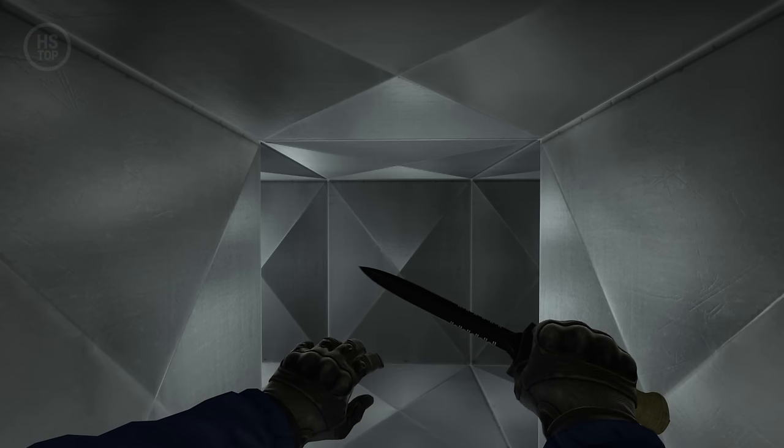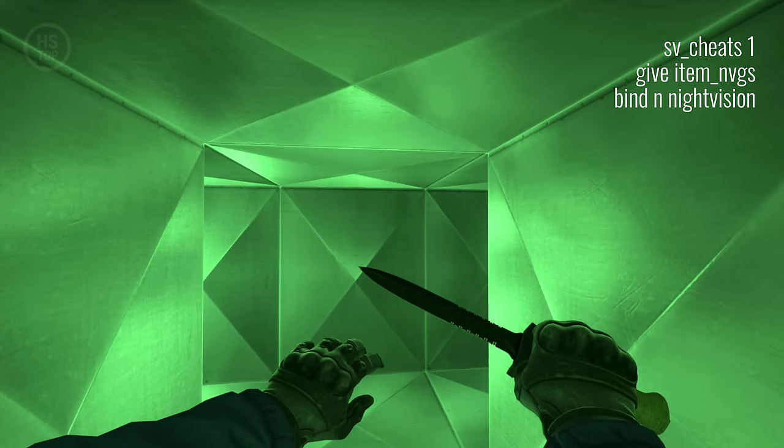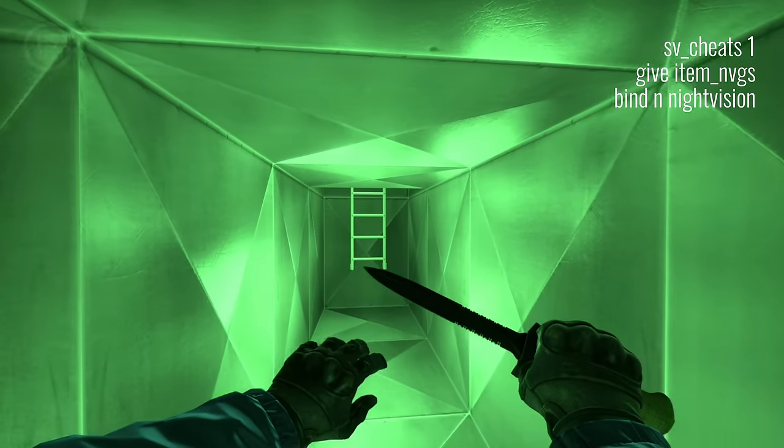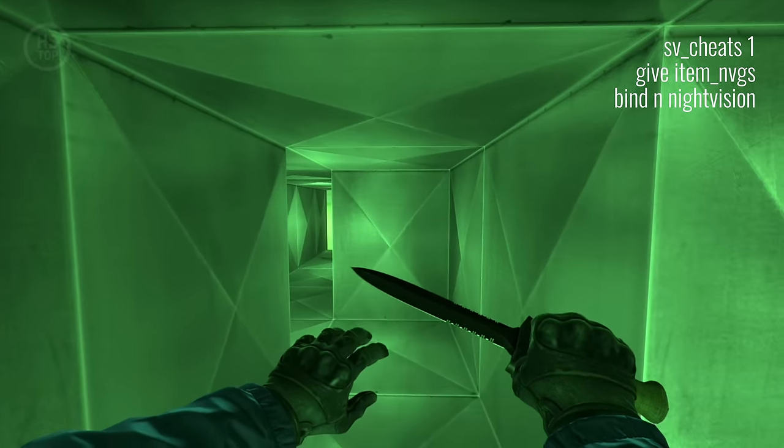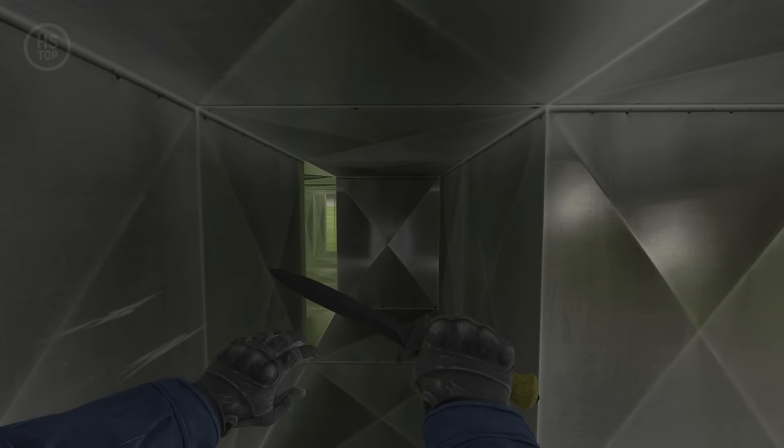Just like the flashlight, you can't buy Night Vision goggles in CSGO, but they're still in the game files and you can get them with a few console commands. In CS2, even cheats won't help you — the ability to get Night Vision goggles disappeared when moving from CSGO.